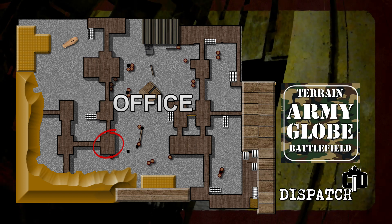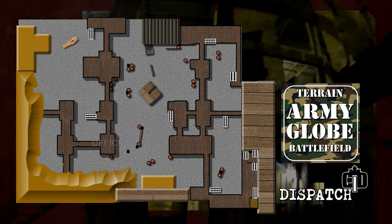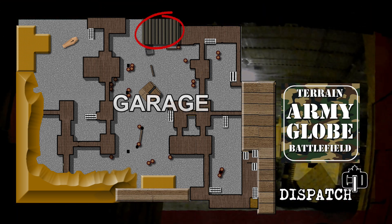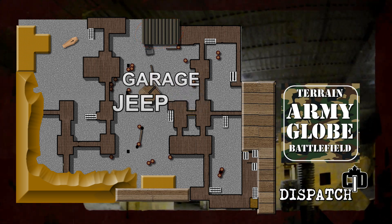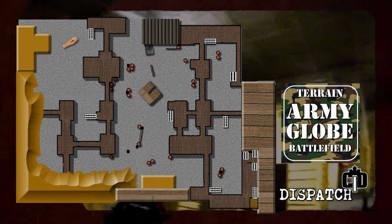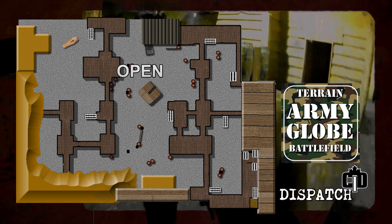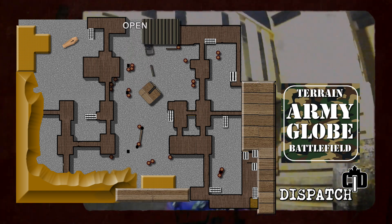This one here is the office — and yes, that's kind of a personal touch. That is my office; loves setting up there. Now here you have the garage area and you have the jeep, so you can specifically call it garage or jeep. This little area here between the stage and garage is often called the open area.